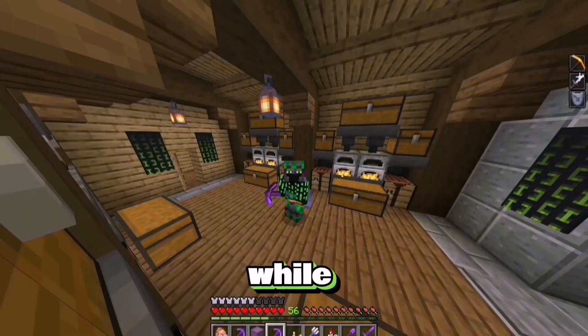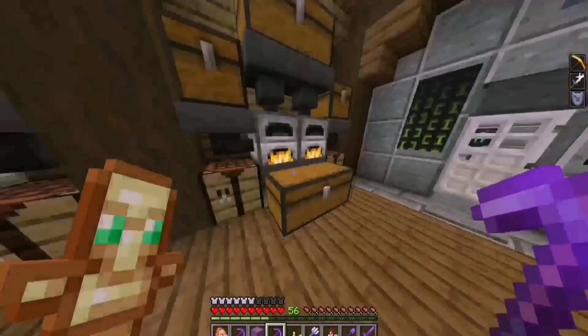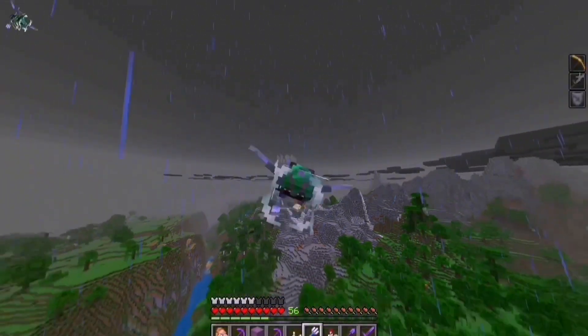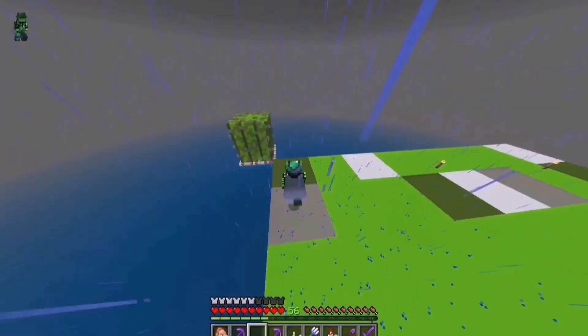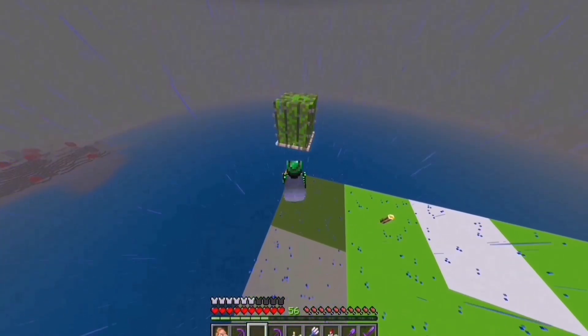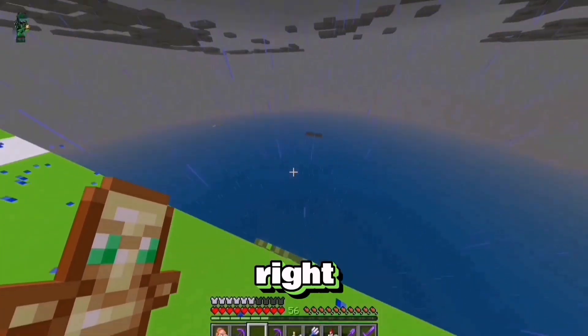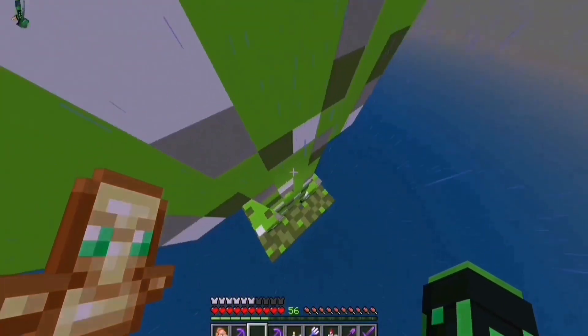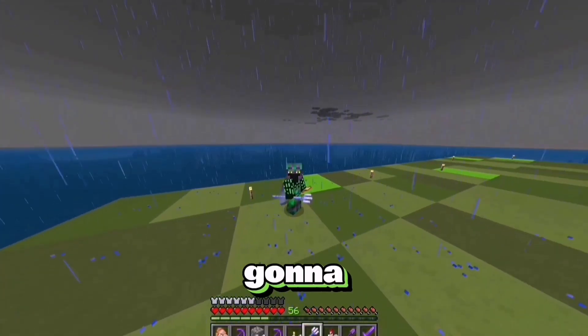It just might take a little while for it all to smelt. I'm bored of waiting, so let's just go through the plan for this sugarcane farm. So right here is Farm Ocean. So far we have a creeper farm and a cactus farm, and I want to build the sugarcane farm right there so whilst I'm AFK in here I can also get sugarcane. I haven't really gone through how I'm going to do this.